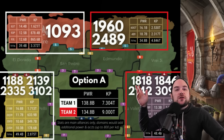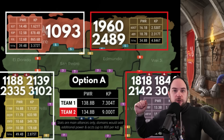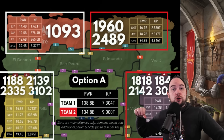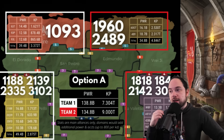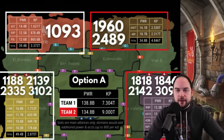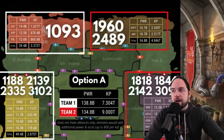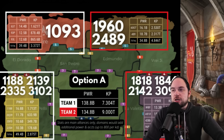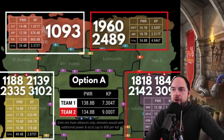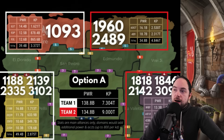If 1960 could hold their own and hang out for a long time against 1093 when they were fighting in Kingsland in a prior KVK, then they'll be really good with 2489 in their camp. So this means 1093 will likely be falling back to defend forts until Kingsland opens.